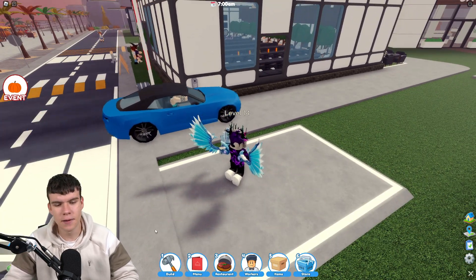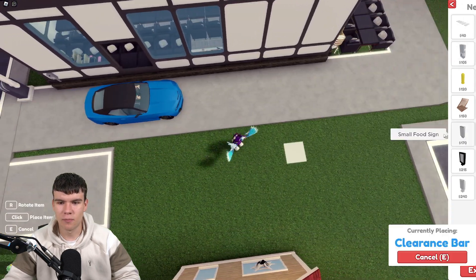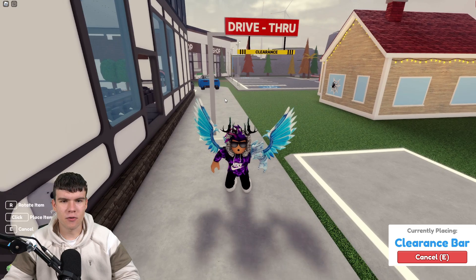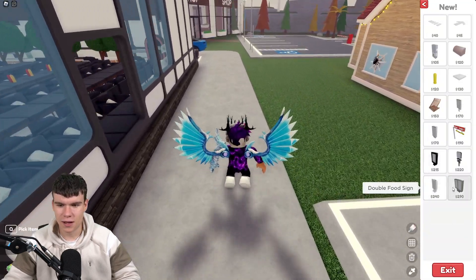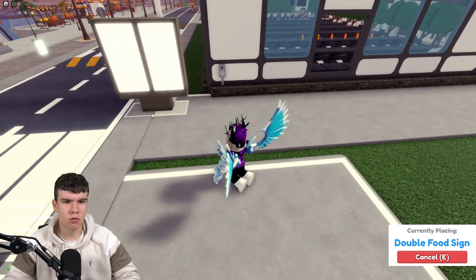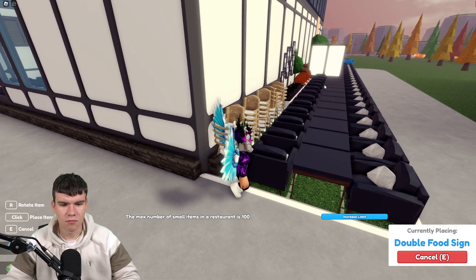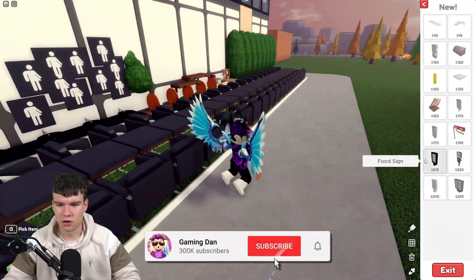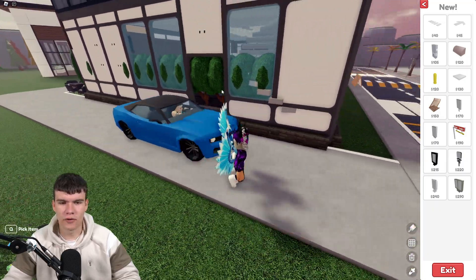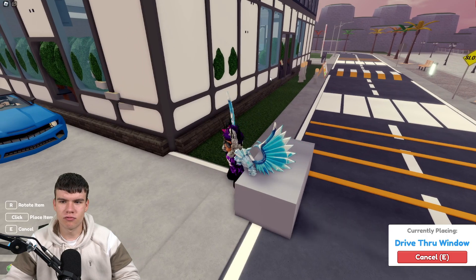So let me quickly go into build mode over here. Let's see what we can do with the drive-thru. We've got a zebra cross and a bunch of different stuff that we can apply to our drive-thru. I don't really think it would be very well positioned right in the middle, so we'll not place that there. Double food sign — this is quite cool. We probably want to place it somewhere like here. There's also a wooden triangle overhang, toilet and boat sign, and a bollard. Unfortunately, we've hit the maximum small items limit.